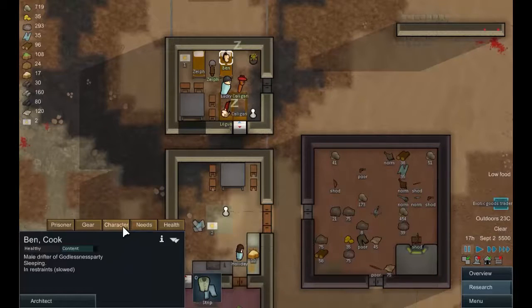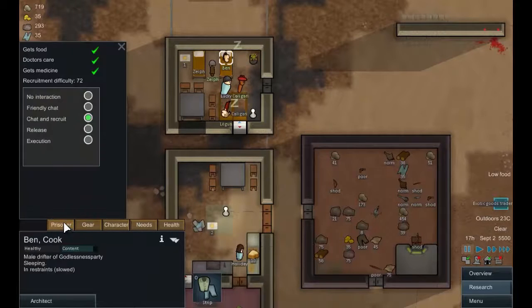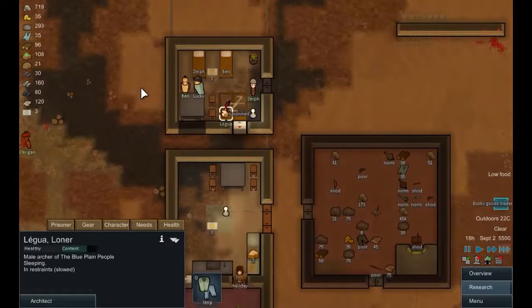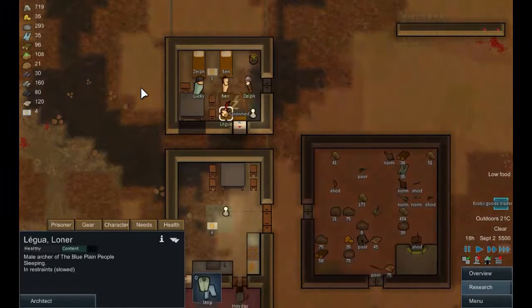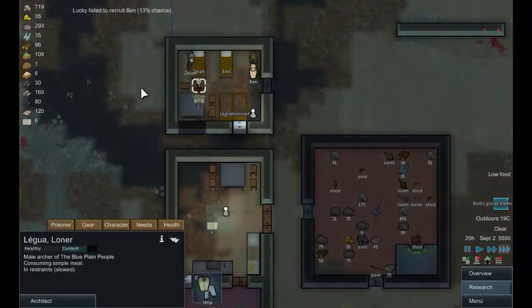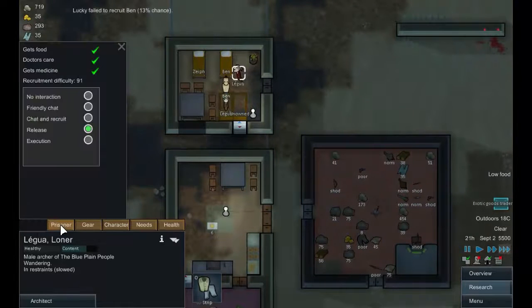Prisoner recruitment difficulty: 72, 71, 91, 92. Okay — release and release. I can't afford to keep on feeding them; I don't want to kill them, so let's send them back and get in the good graces of everybody involved. That'll halve the amount of food they're eating and actually give us a better chance of recruiting the remaining one, because the warden can work on people twice as often.